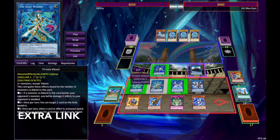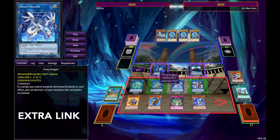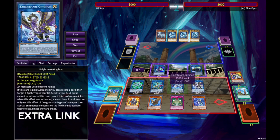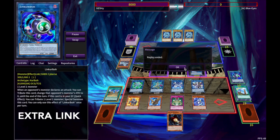We have Trigate giving us one negate and a banish during our turn. And then Proxy Dragon can destroy any one of these to protect ourselves — we won't really be using that effect. But Nightmare Griffin being a Skill Drain is incredible. We have a Skill Drain, Trigate, and Macro. That was the Extra Link replay.